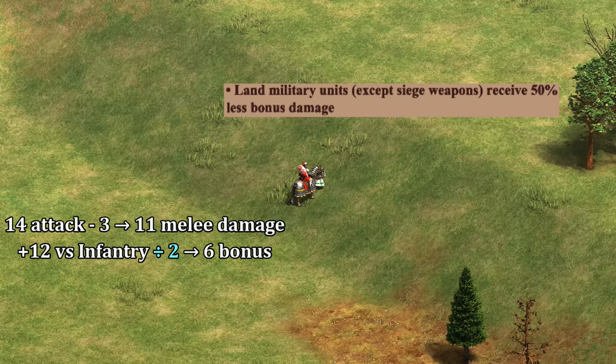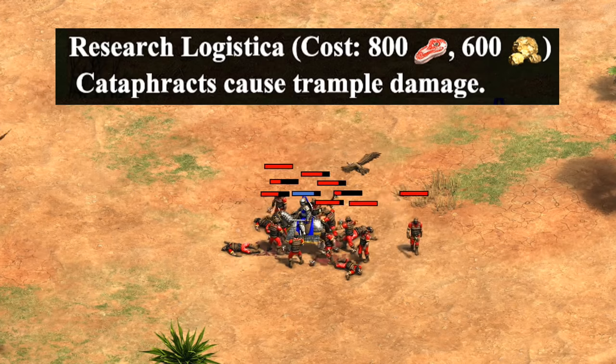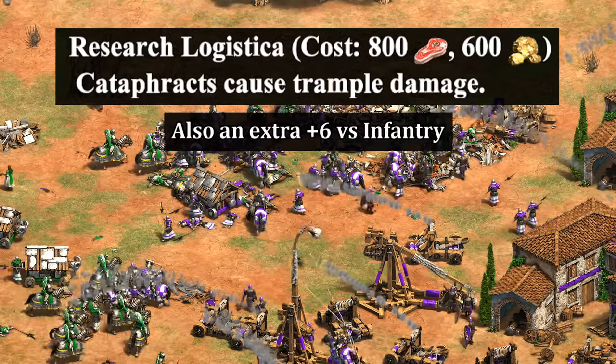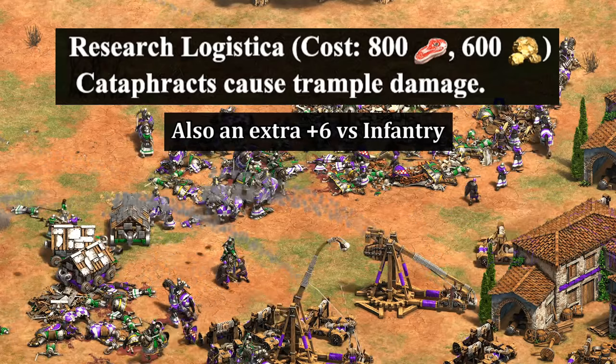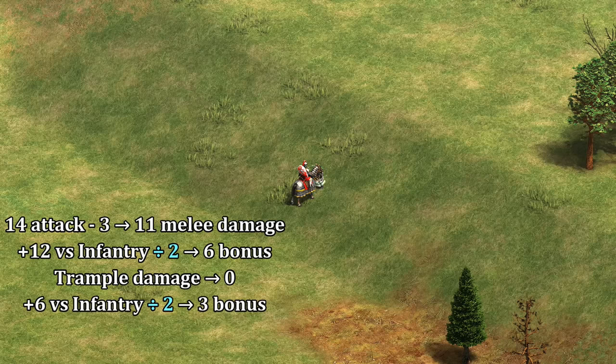Byzantines also have the tech Logistica, which has two effects. The first is 5 trample damage done to any unit adjacent to them, though that doesn't apply to the unit they're targeting, so it isn't a factor we need to include here. Logistica's second effect is that it adds 6 additional bonus damage against infantry on top of the bonus damage they already do. Since it's technically bonus damage, though, Sicilians will negate half of that. Altogether, that means Elite Cataphracts are doing 20 damage per attack, as opposed to the 29 they would do if this wasn't the Sicilians.